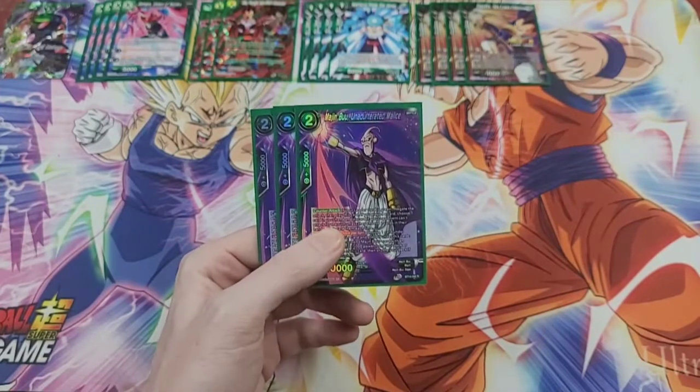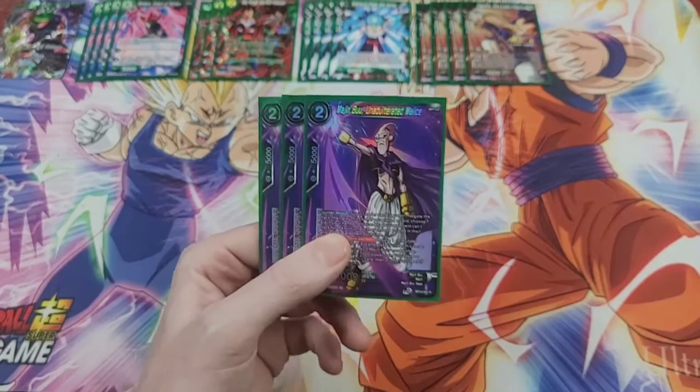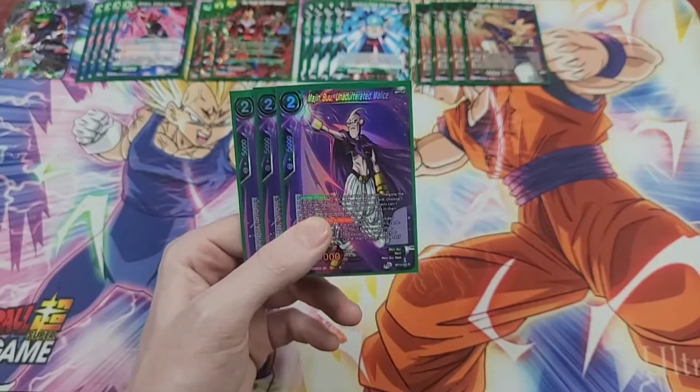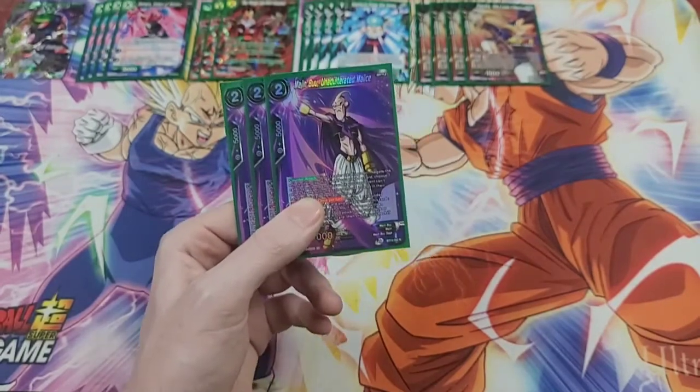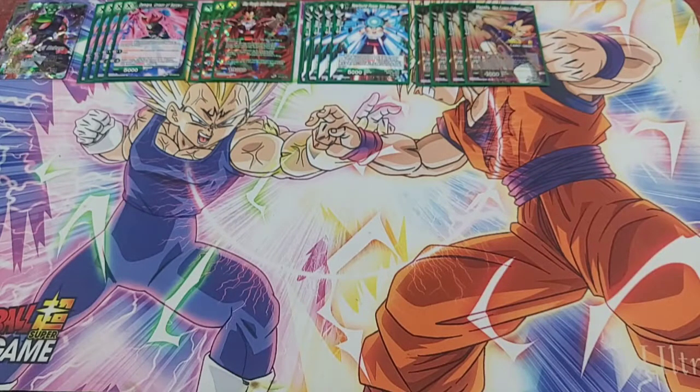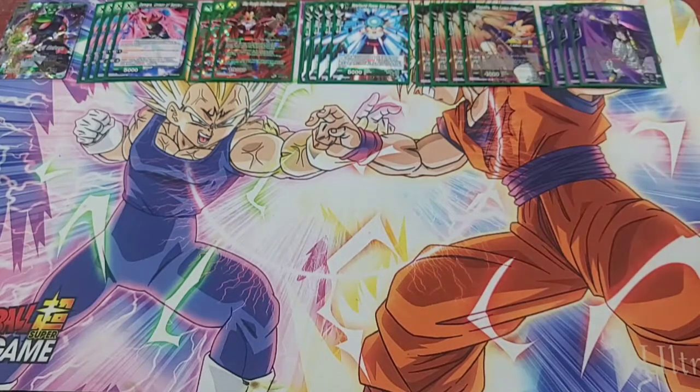If your opponent doesn't have a big hand, they can't really swing through Bupo Munch and Boo, Unadulterated Malice. It's a counterattack — you pay two, play him, pitch a card from hand, and then if your opponent wants to attack any more for the turn, they have to pitch two cards from hand. So if you're already keeping their hand low, that card right there is a turn stopper. A lot of the times by the time you're playing out Bupo to protect your life, your opponent's hand is at a small enough size that they really don't want to pitch the cards in their hand to be able to swing through, unless our hand is just absolute garbage.